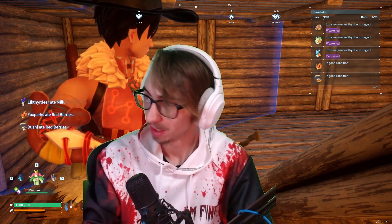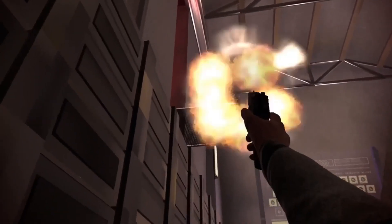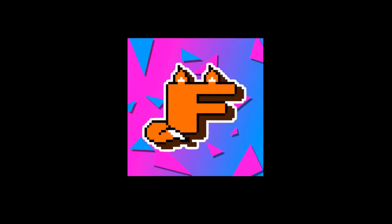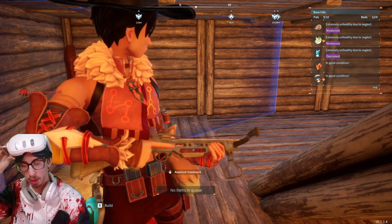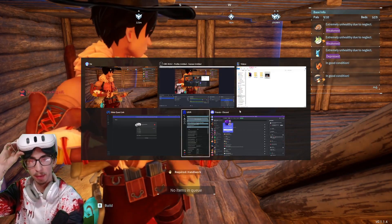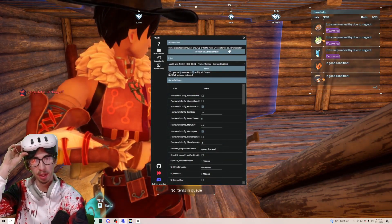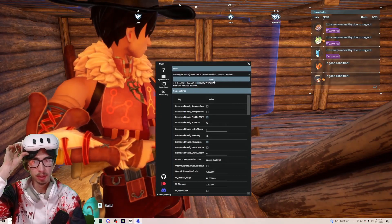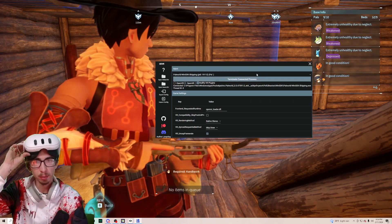Stay tuned and let's play Palworld in VR. Doing this should be easy — just click in your game, alt-tab, go into UE VR. I did not run as administrator, so we'll restart it as admin because I'm an idiot. Then we'll select the game, which is Palworld.